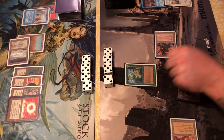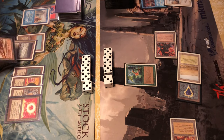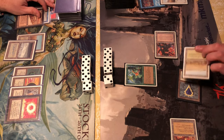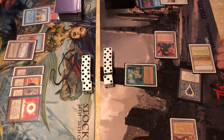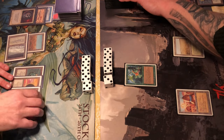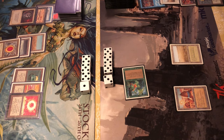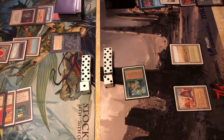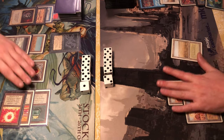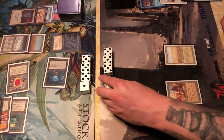He remembers he forgot to take a damage and takes two points instead — he's at 18. An Ernham Djinn now. Considering Strip Mining his Savannah to cut him off green mana, but he has a City of Brass — cracking the Factory instead. Disenchanting the Sapphire, trying to put pressure on his mana base. He swings with the Ernham Djinn — no real answer without much spot removal. The Abyss comes down: a single one in the deck, removing the Ernham Djinn.